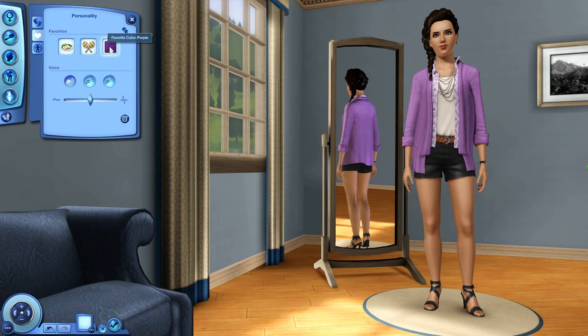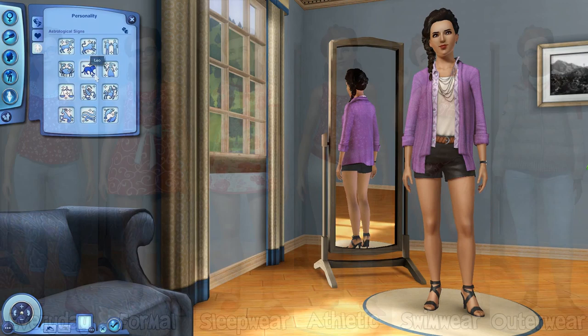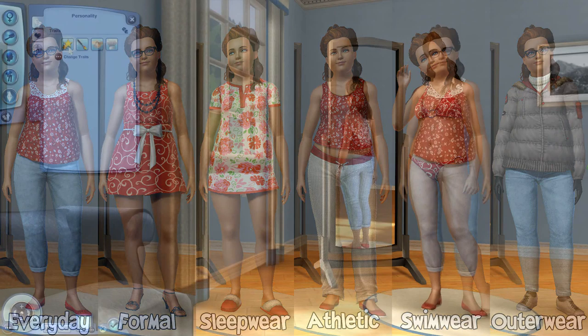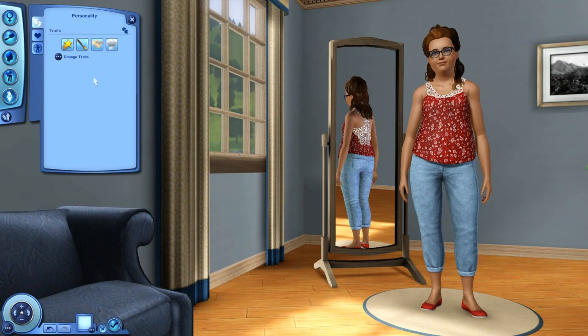This beautiful Sim is Ruby, and yes, her name is Ruby. I did make her favorite color red and she's wearing red, but red just suits her so well. Her traits are ambitious, artistic, friendly, and natural cook. She doesn't have a lifetime wish yet — she will one day. Her favorite food is grilled cheese, music beach party, color red. That is her voice, and she is a Libra.